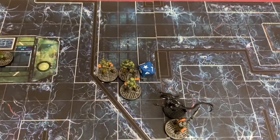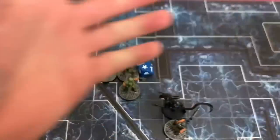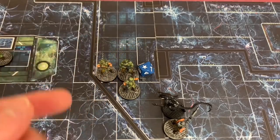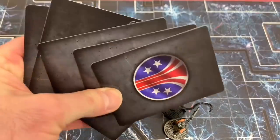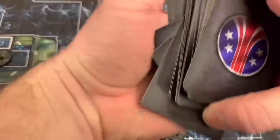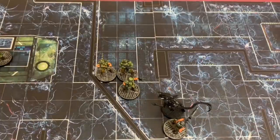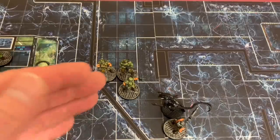The grunt activated by Vasquez takes two rest actions, recycling six cards back into the endurance deck. Then Hicks activates the remaining two grunts — Ripley takes two rest actions recycling cards, and Newt also takes rest actions recycling the last set of exhaust cards back into the endurance deck. Our deck is actually fully back to full power, which is great. But we're going to start drawing blip cards pretty soon, and some of them could even go attack the APC, which would not be good.